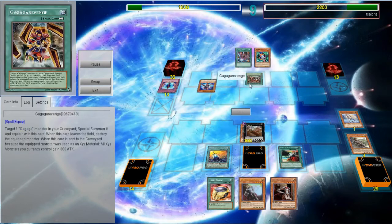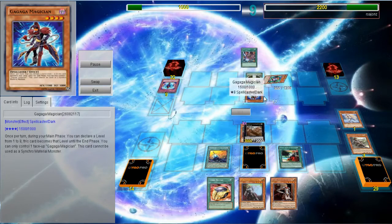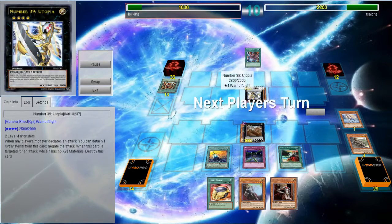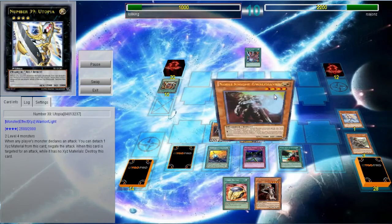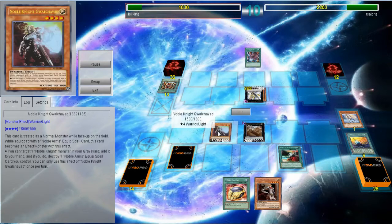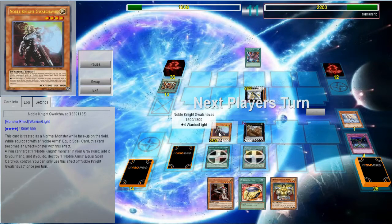This is kind of a misplay on my part because I thought that Gagaga Kid would copy his level 8 and then he couldn't XYZ. Instead it copies the level after the Fiendish Chain resolves, so he XYZs up into a rank 4. I'm at 2800 attack, which means if I attack him he's just going to stop the attack. So what I decided to do instead was use the King of the Noble Knights' effect to destroy my Noble Arms and then reattach — I destroy my own Noble Arms of Destiny and try to protect myself for as long as possible.